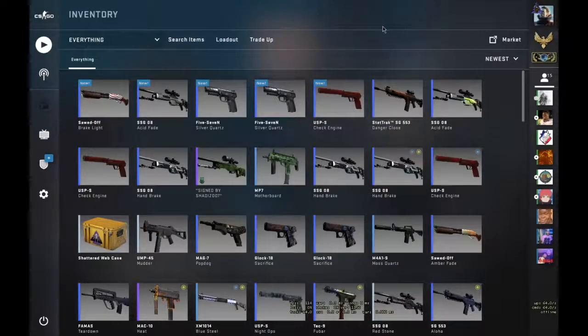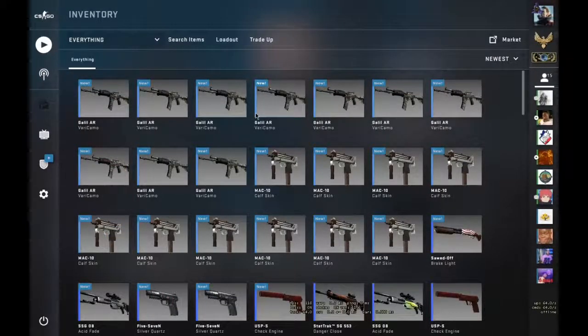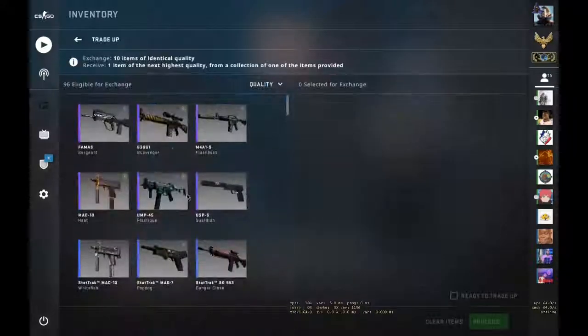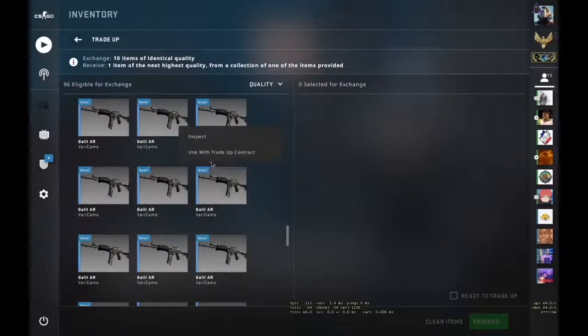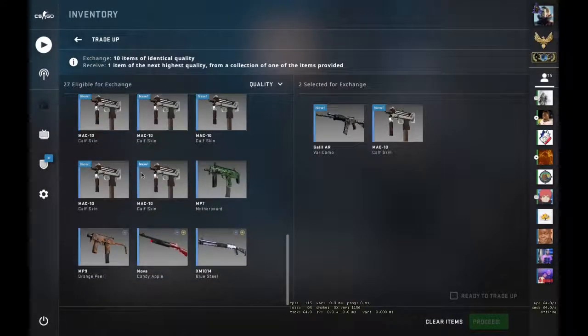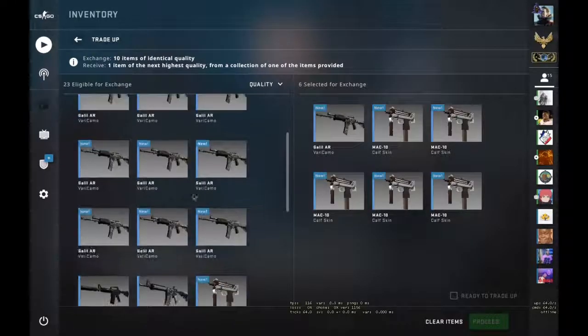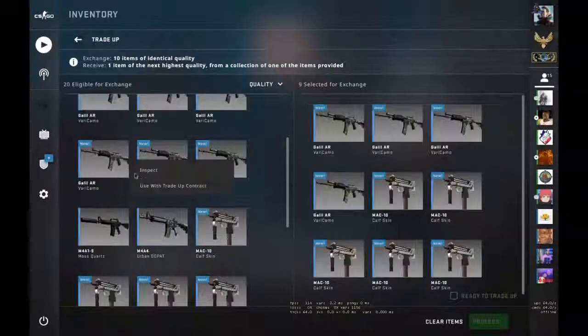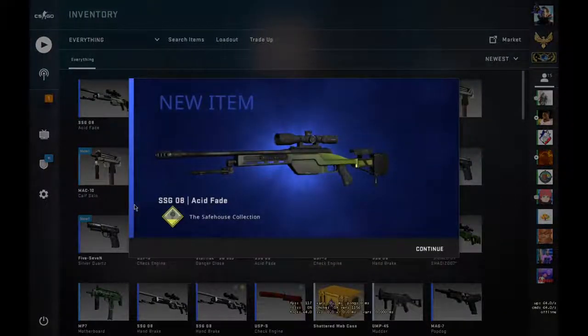I'll be right back — I'm going to buy a few more of these skins. We bought around 10 more inputs so we have two more trade-ups, let's hope to make some more profit. Okay here we go — two three four five, and the Galils two three four five. M4A4... no. We lost again.